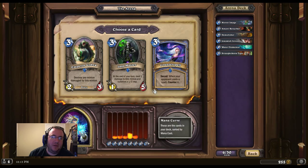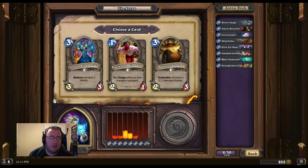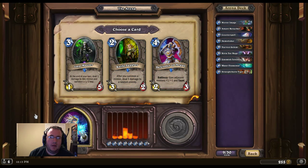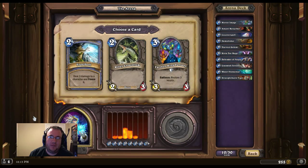I like Counterspell Secrets. Ooh — Kirin Tor Mage. I kind of like that. We'll do the Kirin Tor Mage so I can go for that and actually Counterspell it. The Harvest Golem is good. Defender of Argus is what I'm leaning towards — give minions +1/+1 and Taunt. If I got the Ant Master earlier the Knife Juggler would be a cute combo, but Defender of Argus is just so good.